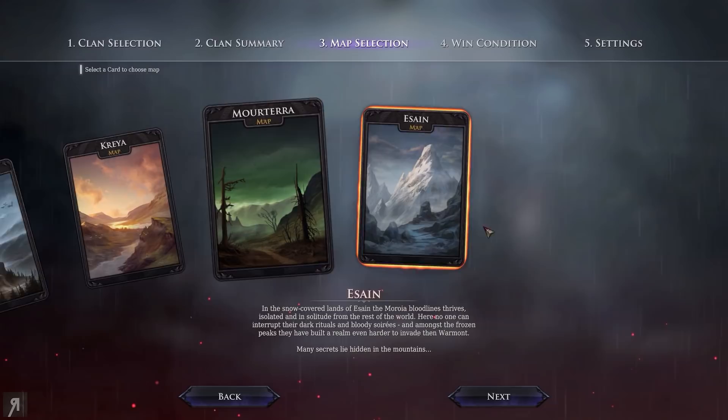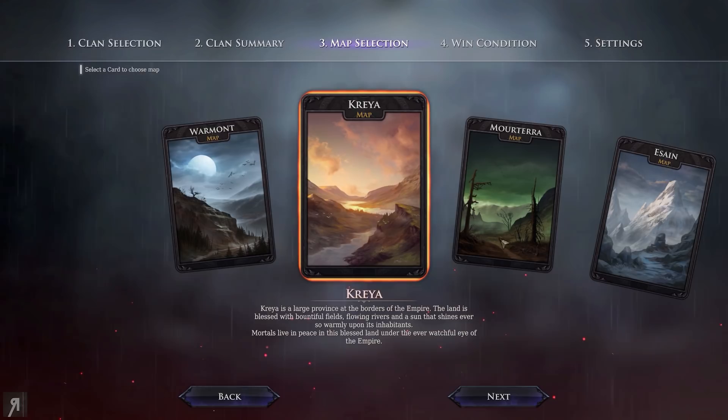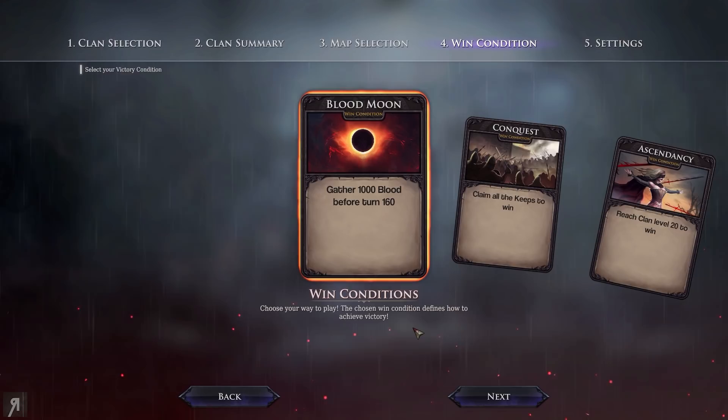There are four maps to choose from, all from different areas. Warmont is the Dracul area, Crea I'm not entirely sure about — maybe a human area. Mor Terra is more about the Nos Furnace, and I would assume Izane is the Moroya, the final third clan. We're going to play on Mor Terra because I'm playing Nos Furnace, so it makes sense to play in our home area.